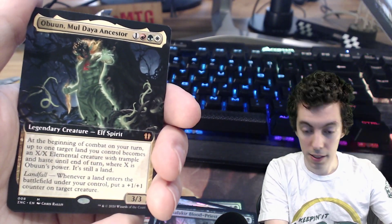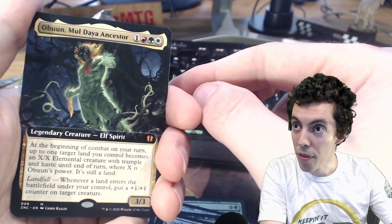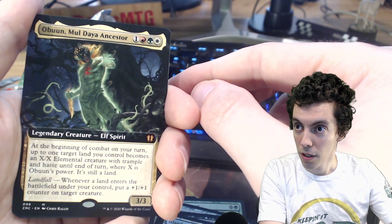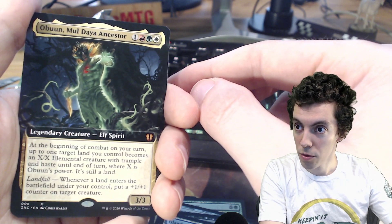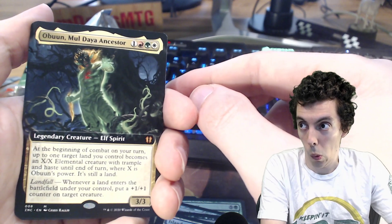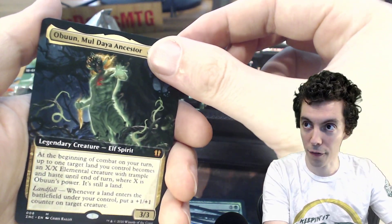That is not an Omnath. It's gonna get banned anyway, who cares? An Oban Moldiah Ancestor. I'm gonna combat your turn one. I think you're almost an XX. This is a Commander card, right? That's kind of cool. Fancy Commander card, not Foil.